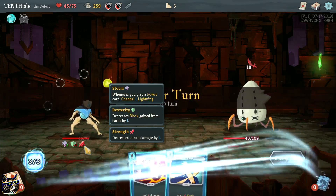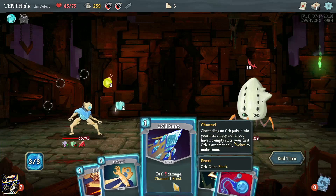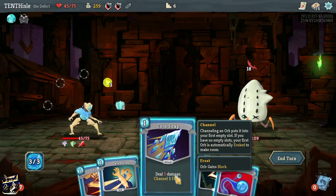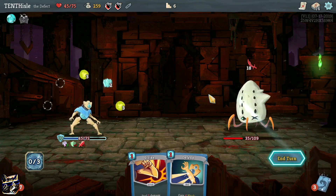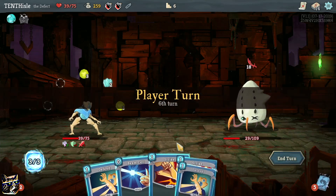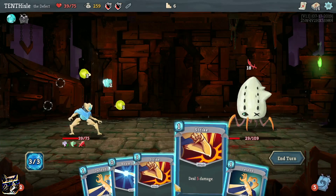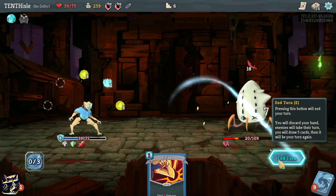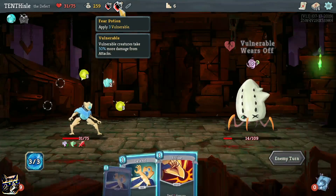Siphon Soul - good god. Gonna take damage. I didn't do that right, oh crap - I could have played that better. Can't kill him so we've got to go for the block. We're gonna just take damage. Shame too - I could have used one of these, I could have added more vulnerable.